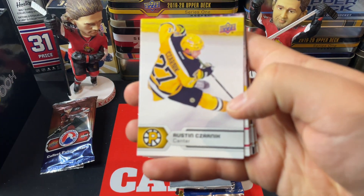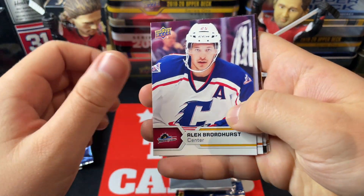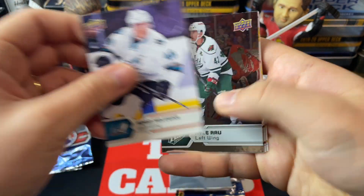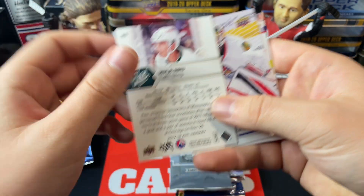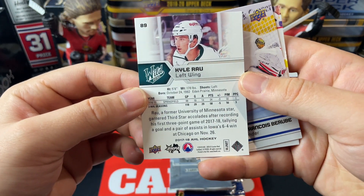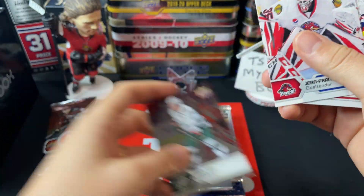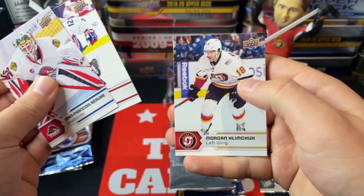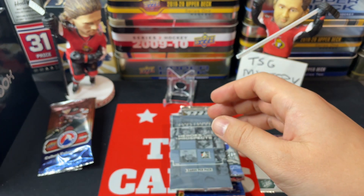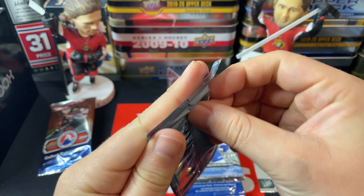Out of the AHL pack we've got Austin Czarnik, Adam Tambellini, Alec Broadhurst, Adam Helewka — and we've got a foil of Kyle Rau, so that is a foil parallel there. Nice, it's our first insert. Also Jean-François Bérubé, Calvin, and Morgan Klimchuk.